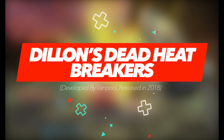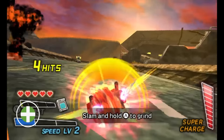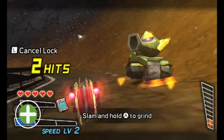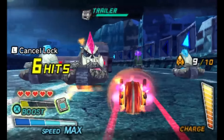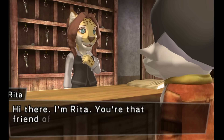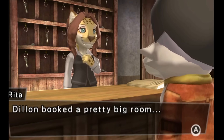Dillon the Armadillo made his debut back in 2012 in a rather obscure and often overlooked eShop exclusive, Rolling Western. The odd mix of exploration, interactive action sequences, and weirdly enough tower defence made it one of the most odd but intriguing releases on the handheld. Fast forward a few years later and Dillon returned in what is quite possibly the defining adventure of his career, with the player transforming their system into an animal.